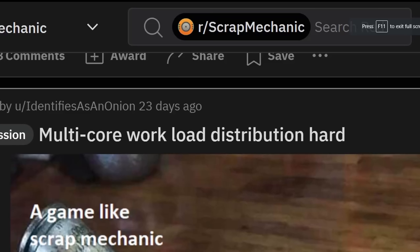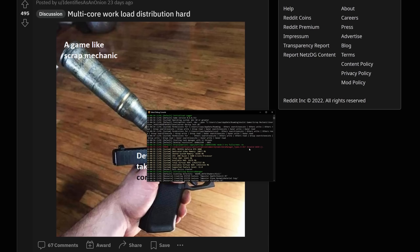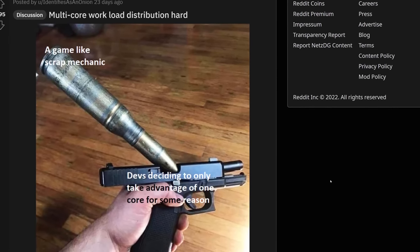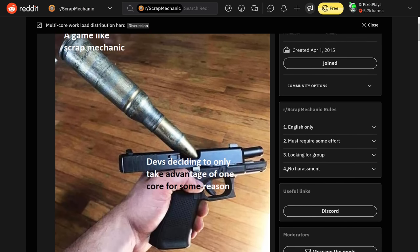Multicore workload distribution is hard. A game like Scrap Mechanic — the devs decided to only take advantage of one of the cores for some reason. But if you look in the Scrap Mechanic console, it literally says 'starting task manager with 12 threads.' I'm not saying the Scrap Mechanic engine is great — it totally isn't — but it's not like they're not distributing the workload across multiple cores at all.